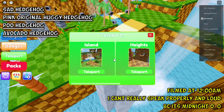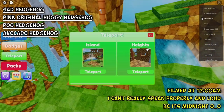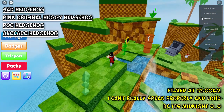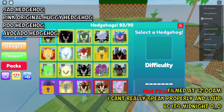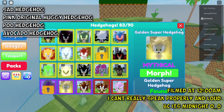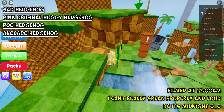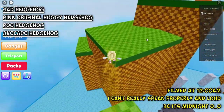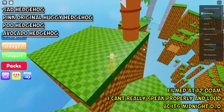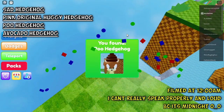Now for the avocado one and the poop one, we're going to teleport to the island. Transform your morph into any tonic that you want and follow me in this direction. Climb up here and you will see the poop hedgehog over there.